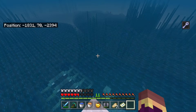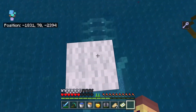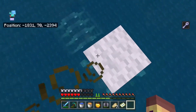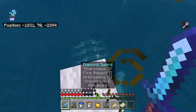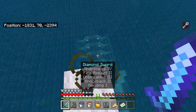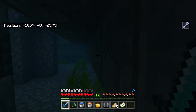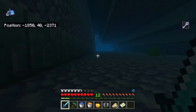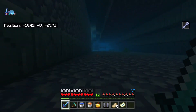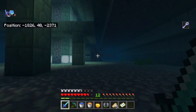Now we need to get gold from an ocean monument, because that's another way of getting rich. I've got mining fatigue, and I don't really have water-breathing potions, so this is going to be pain, but hopefully pain is your enjoyment. I have one bubble, but I know there's an Elder Guardian right there. We just need to stab him with my Diamond Sword. I am taking water damage.